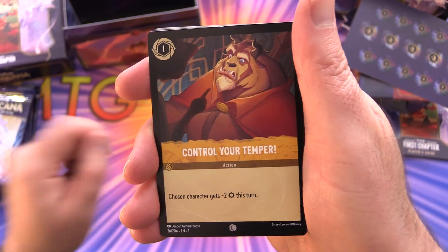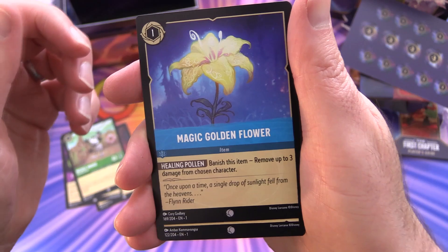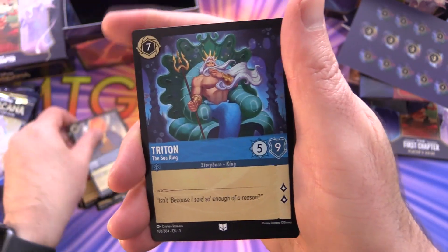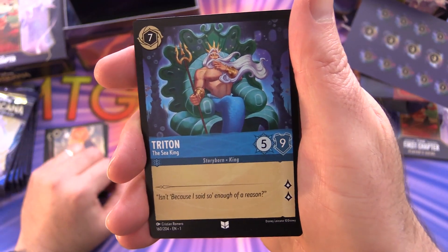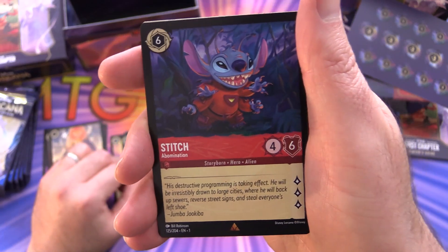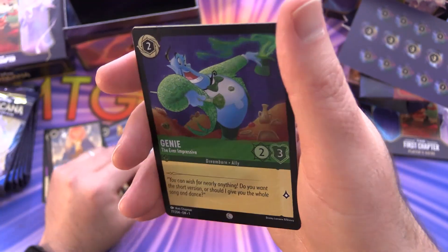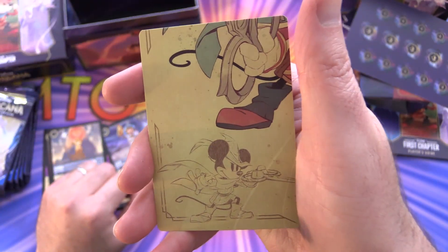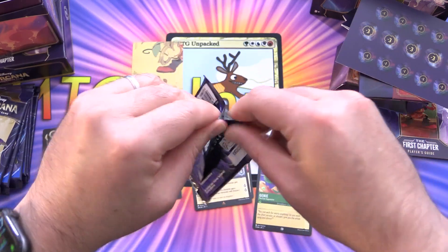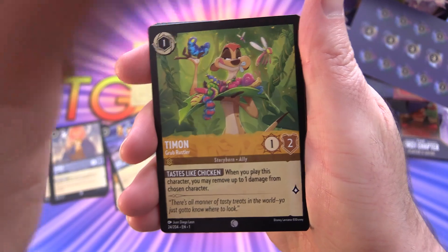Starting off with the commons — you can tell from the symbol at the bottom. We have Control Your Temper, Friends on the Other Side, Mickey Mouse Steamboat Pilot, Magic Golden Flower, Scar, and Simba. For the uncommons the symbol changes — Triton the Sea King, You Have Forgotten Me, and Lilo. The rare is Stitch Abomination. We also have a Simba Returned King, a foil Genie, and part of a Mickey Mouse — looks like the tailor. If you missed our previous video, we opened an entire booster box — link in the corner, tons more cards there.